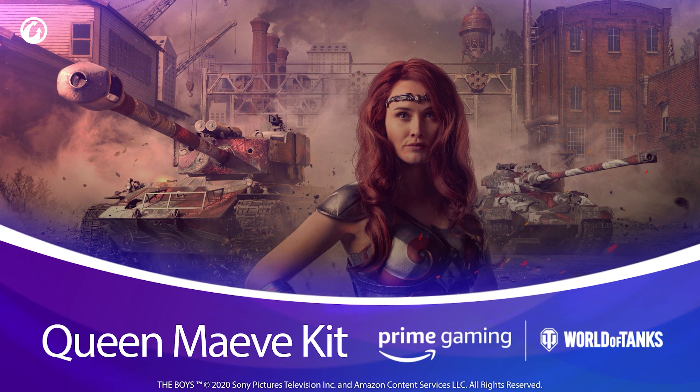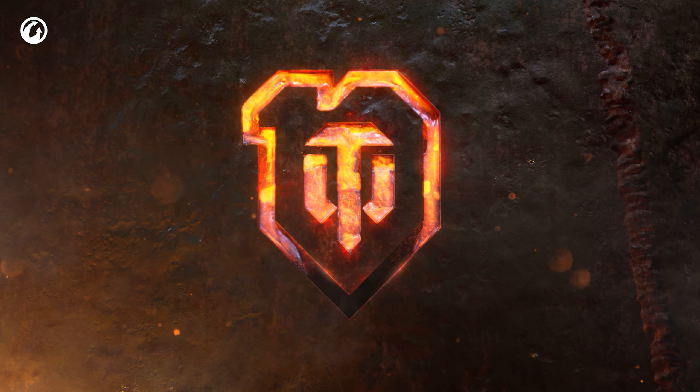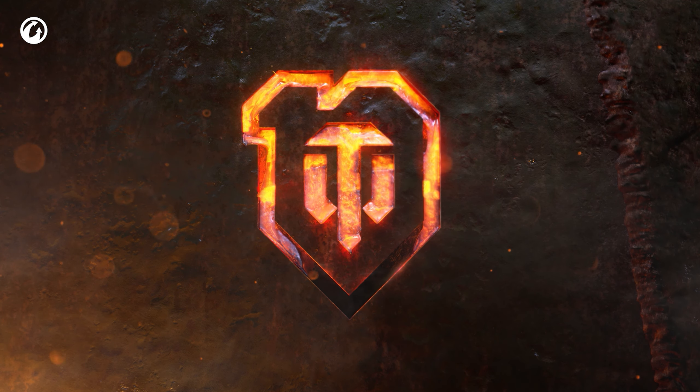To get all this, simply click 'Claim Offer' on the dedicated World of Tanks Prime Gaming page. Link your Amazon and World of Tanks accounts. Then click the 'Allow' button to redeem the offer. It's that simple.